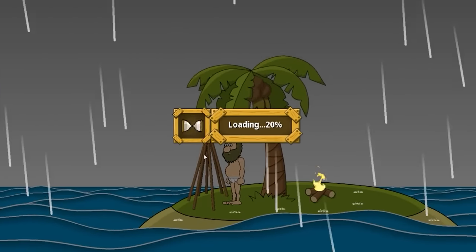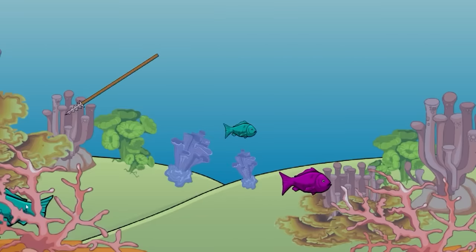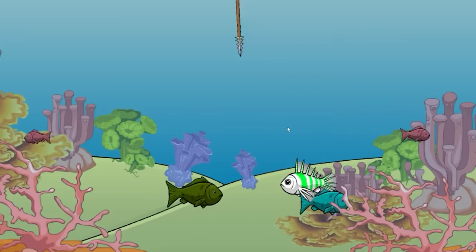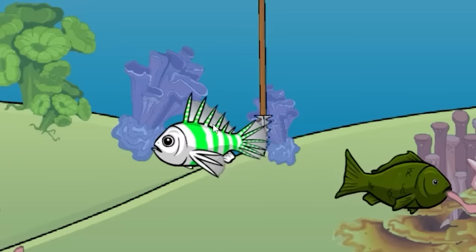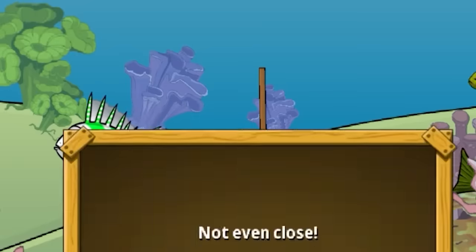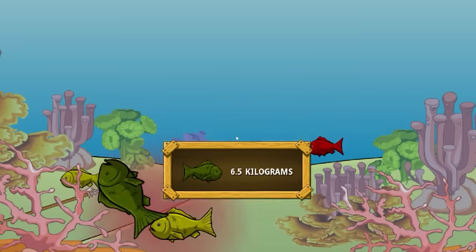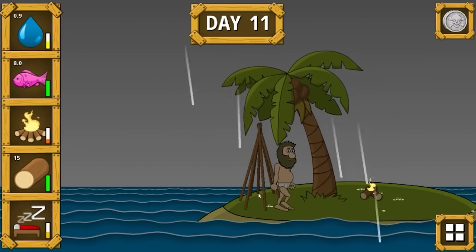We've got a few things going on, so we're going to fix the hunger problem first — going to try and catch the big fishy over there. Oh, I do get another spear — I didn't notice how this worked. My aim is not getting any better with practice. There's a big fish down below — got him, 6.5 kilos. That's a big one. I assume bigger is better because that's usually the case.